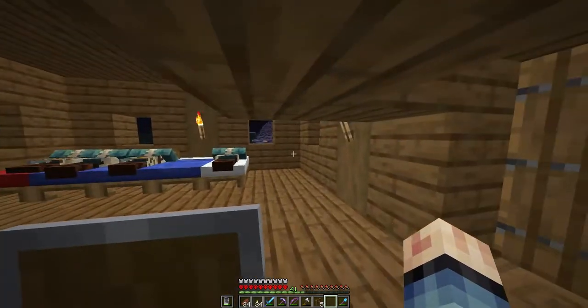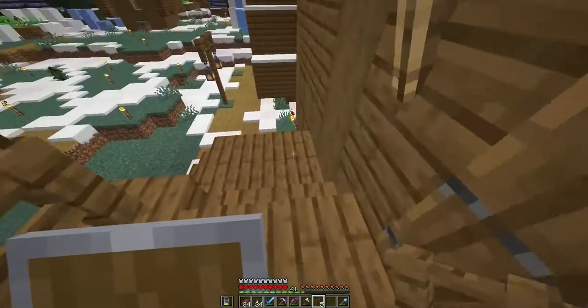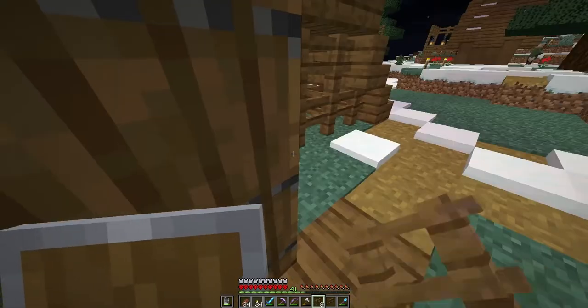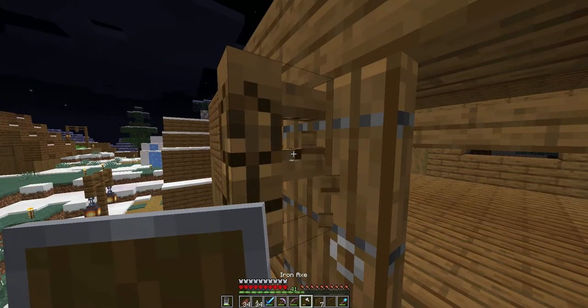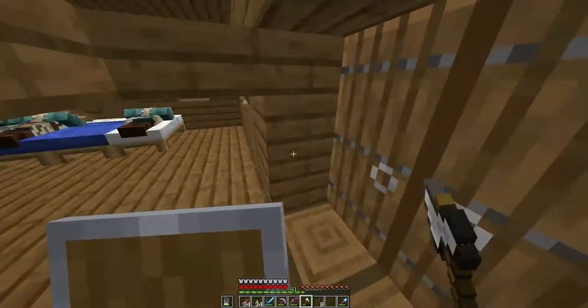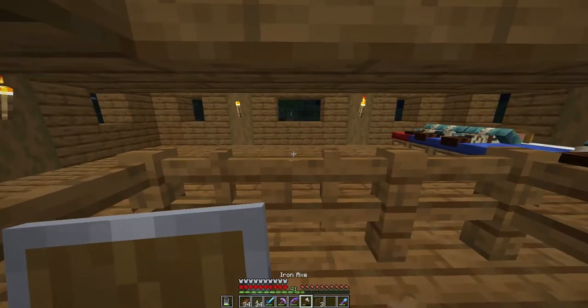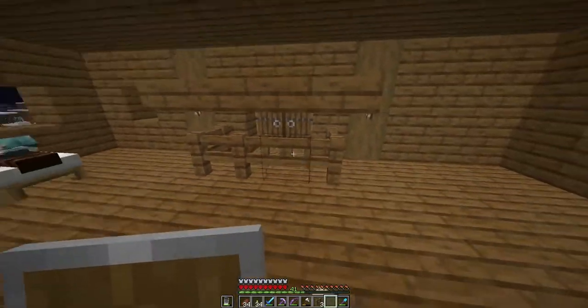I think the baby villagers can walk right under this, so I need to make a fence gate. These and also a fence gate, because I do not know if they can escape. Now they are pretty much safe over there — they cannot escape.